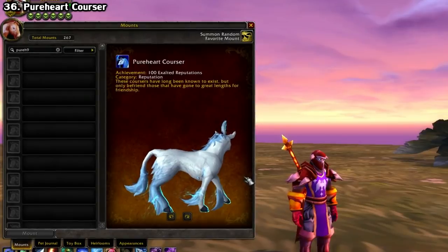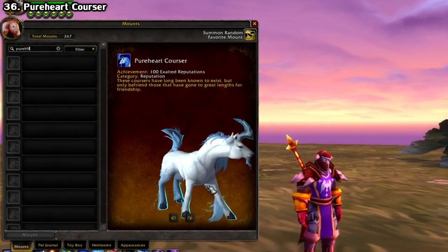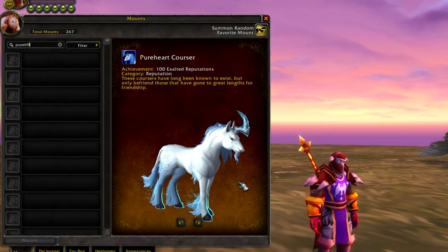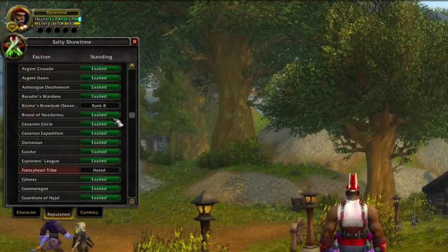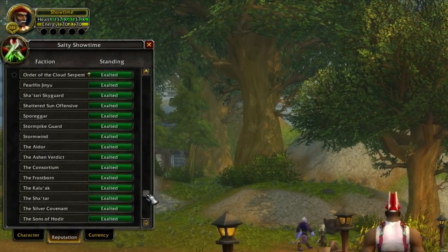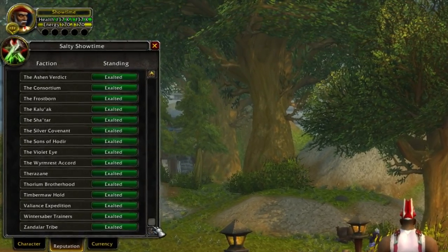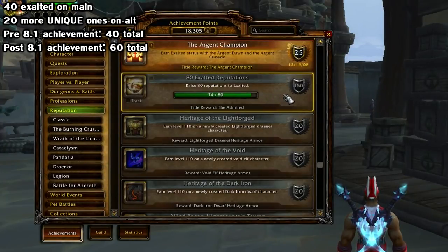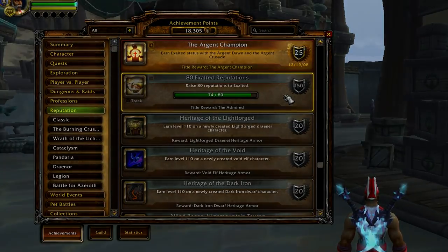Since we're talking about reputations, I should also mention the 100 Exalted Reputations Achievement Mount, added in Legion — it's called the Pure Heart Courser. If 100 seems daunting, keep in mind it's being made easier in an upcoming BFA patch: they're making it share progress across all your characters as long as the reputations are unique. So for example, if you have 40 on one character and 20 different ones on an alt, that'll go up to 60 — meaning a lot of you will actually get this upon logging into patch 8.1.